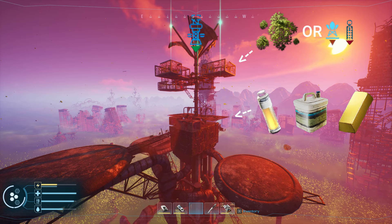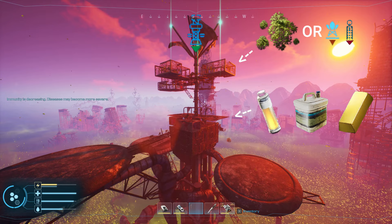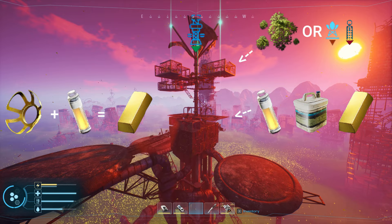Biomass can also be found in the underdust and overgrown radio tower variant, but it's not nearly as efficient to farm it there, so only go to greenhouse towers if you want biomass. Note that polymer can not only be found at a greenhouse, but the plant oil you get from the greenhouse can also be used to craft further polymer, making it a great place to farm polymer.